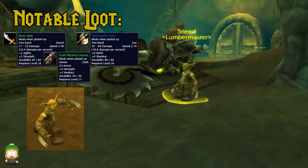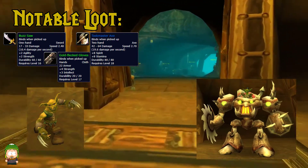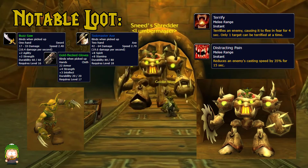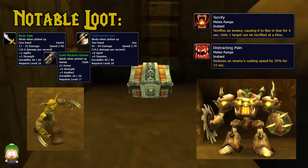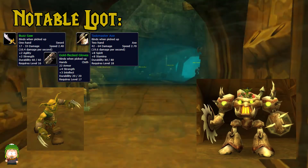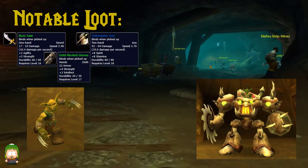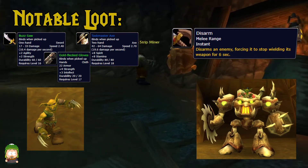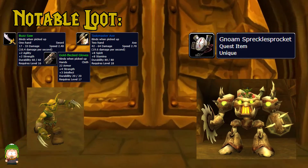This is actually a two-parter — Sneed and Sneed's Shredder. The first part of the encounter is Sneed's Shredder. The Shredder has three abilities, but you only need to worry about two: Terrify, which is a run-of-the-mill fear effect, and Distracting Pain, which reduces the casting speed of an enemy by 35% for 15 seconds. Once you kill the Shredder, it'll use its third ability, Eject Sneed, which does exactly what it sounds like. When you kill the Shredder, make sure your DPS and healer move away from his spawn position because the aggro resets. Sneed himself only has one ability — Disarm. Other than that, it's just tank and spank. This is also where one of our first dungeon quest items drops: the Gnome Speckle Sprocket, dropped from the Shredder for the Underground Assault quest.